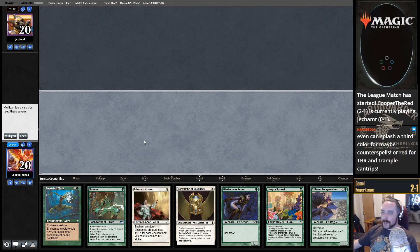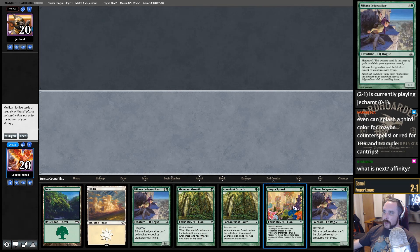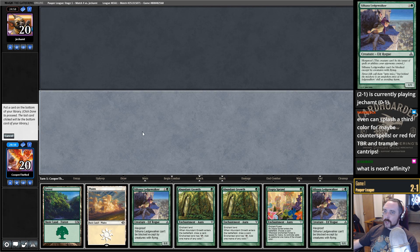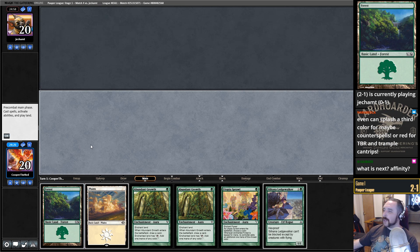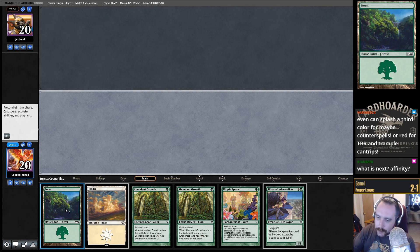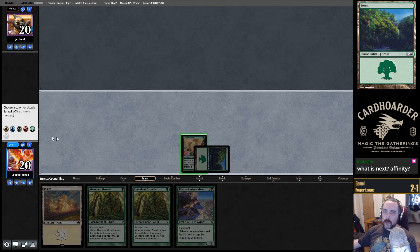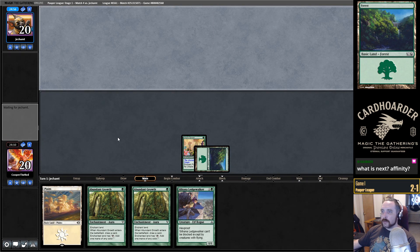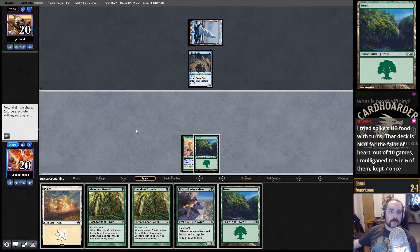Alright, obviously we cannot keep this — no lands, let's mull. Okay, we can keep this — we have Abundant Growth. We'll get rid of one Ledgewalker. Affinity — Grixis Affinity, definitely on the list. We're going to name green with the Sprawl. Next turn we'll play Ledgewalker plus Abundant Growth. Playing the Dimir Food variant — says it mulliganed heavily.